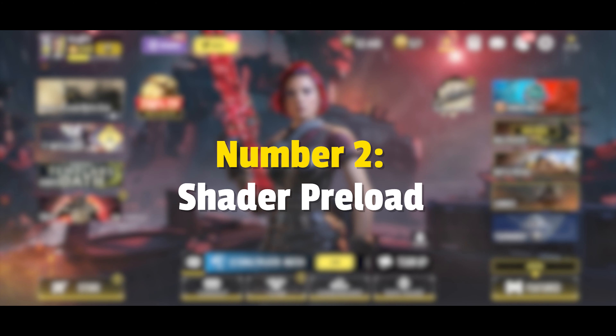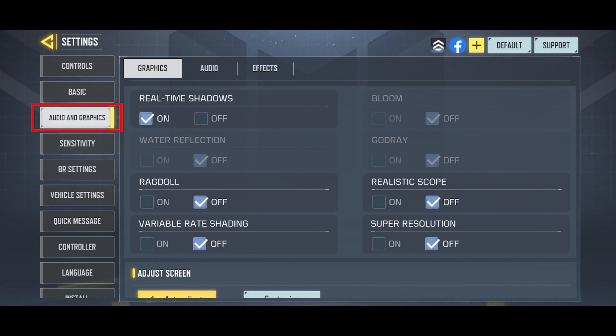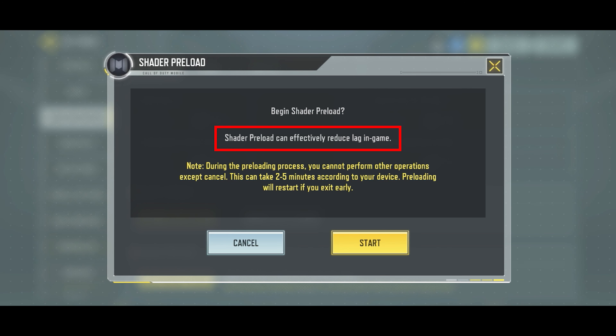Number 2: Shader preload. To find this setting, go to audio and graphics and scroll all the way down. Shader preload is the best and instant way to reduce and fix lag in COD Mobile. As you can see, even COD Mobile says that this setting can effectively reduce in-game lag.